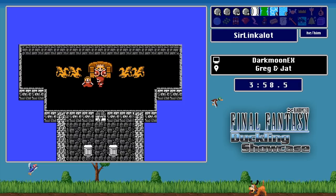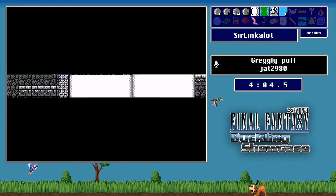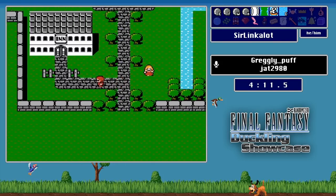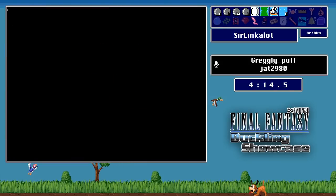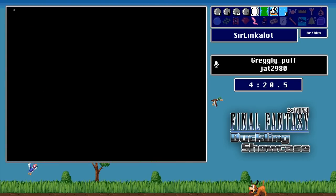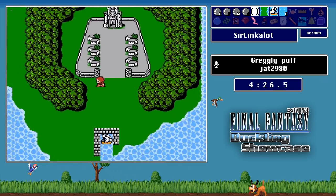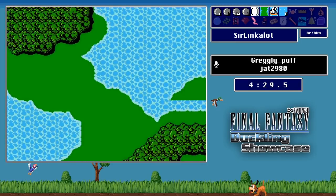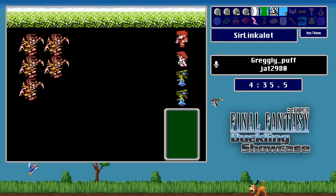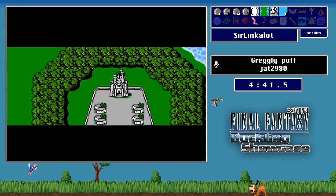Bane takes down Garland, and they're going to get a Tail right off the bat, which is great. Bane is fairly high-hit against a lot of early game enemies, but from the mid-game onwards — basically anything after the Earth Cave — Bane is not an effective spell. The hard reset encounter demonstration shows getting an encounter on the exact same square every single time, confirming the consistent encounter table behavior for new players watching.